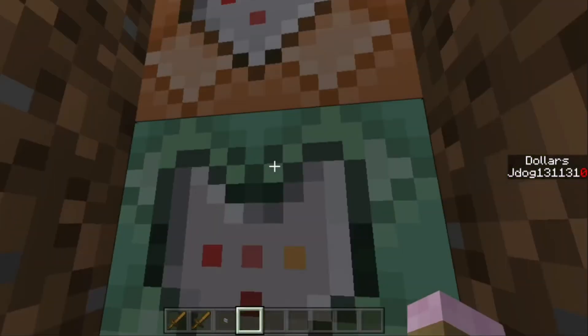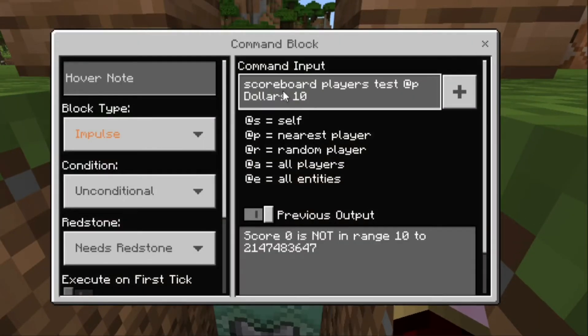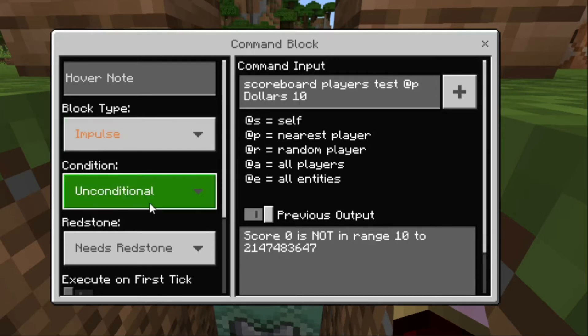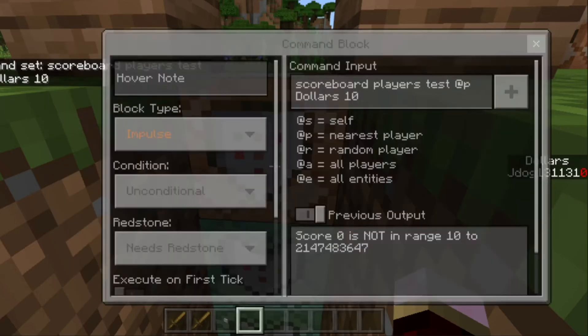The first command block tests that the player has enough dollars. Open it up and you'll see: scoreboard players test @p dollars 10 10 — testing the closest player for at least 10 dollars. It's set to impulse, unconditional, needs redstone. If the player has less than 10 dollars, it will not execute the next command block.